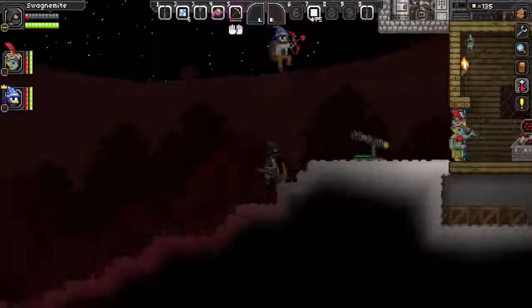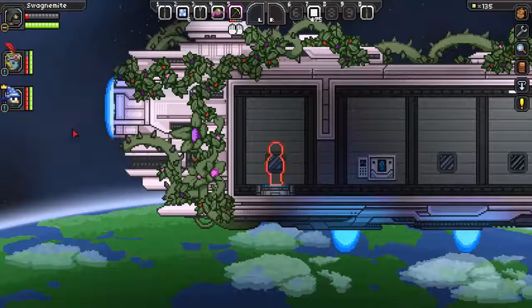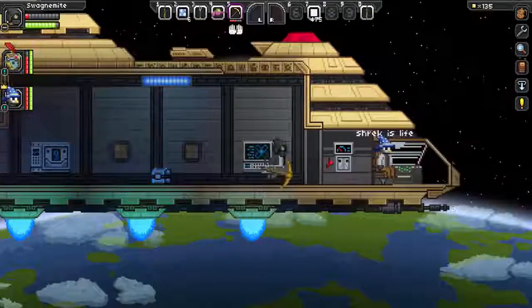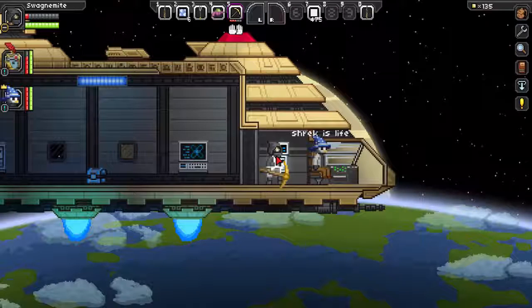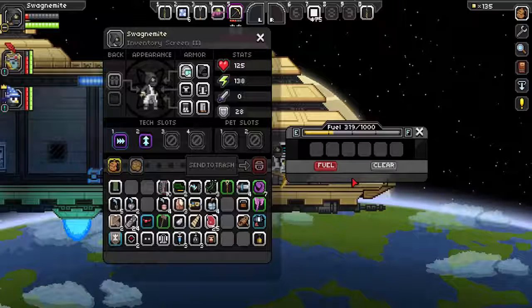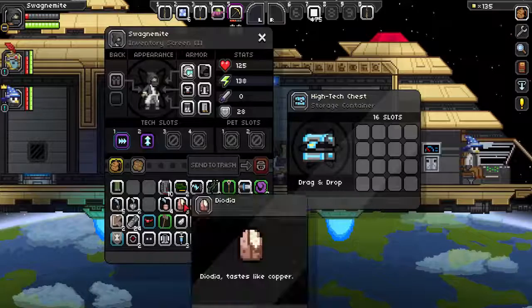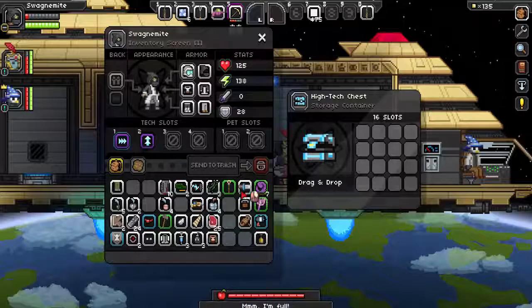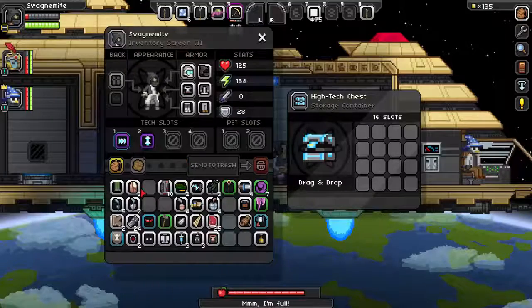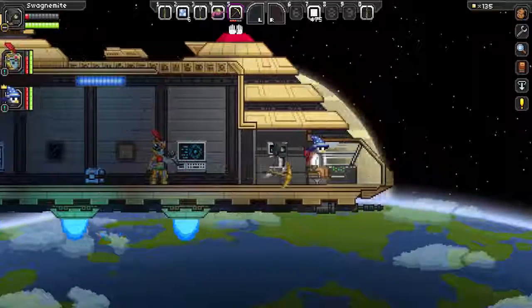We could just go mine some gold — no, let's go murder everything. This is the planet I was farming for ores, so we're gonna head to a different star. I'll put some gas money in Logan, get on here. Oh yeah, give us some gas money! Gas money, gas money! Okay, so this is one, two, three, four, five planets — and that's just a big old planet. We're going to this one. Let's go!